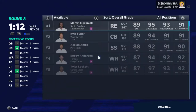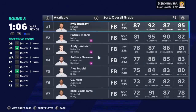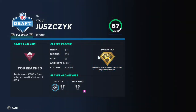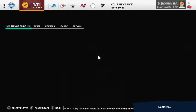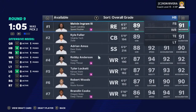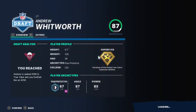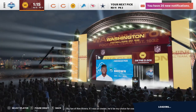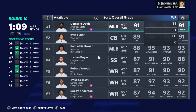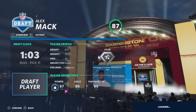Round eight. So I do need a fullback here — this guy, I cannot pronounce his last name. Round nine, pick number two: a left tackle. Andrew Whitworth, here we go. Going to the next position, I'm going to be making a center pick. Alex Mack. Here we go.